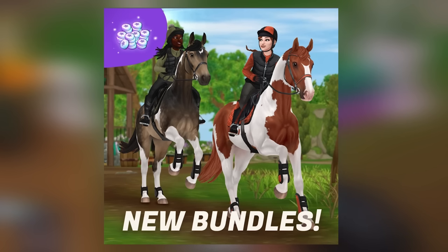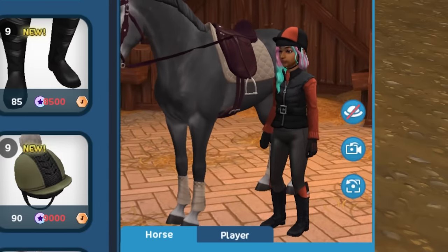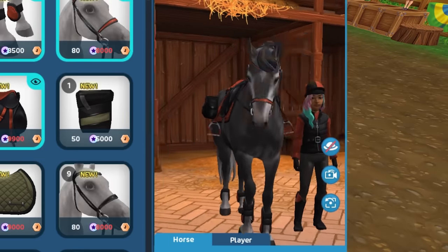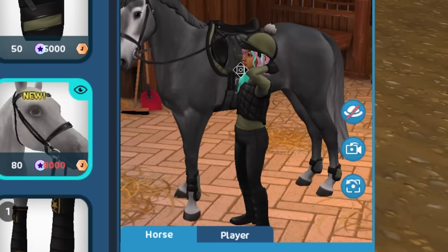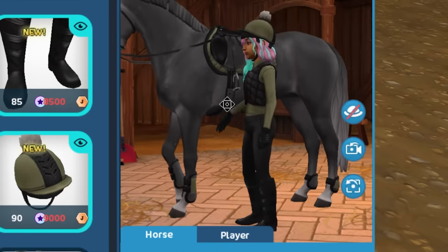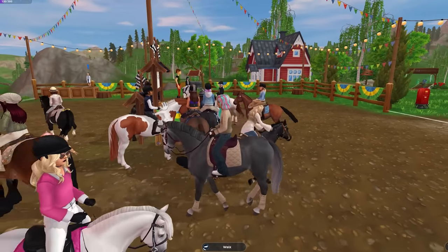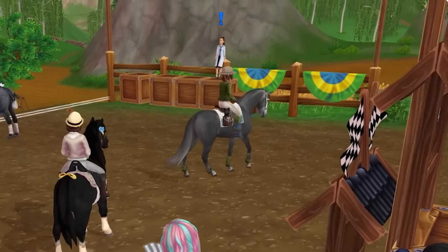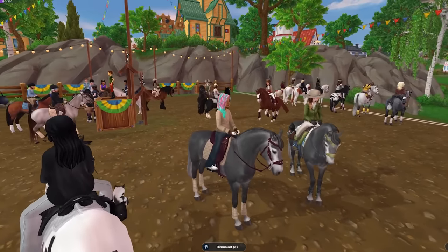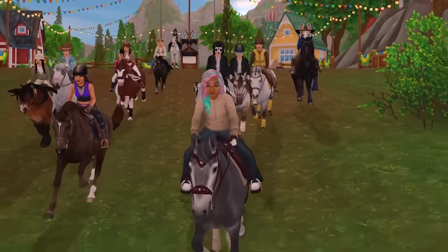Also, there are two new sets added to the game: the Tangerine Silks riding set — who says safety can't be stylish? — and the Sage Silks. I love the little pom-pom on the helmet; it's like a little riding vest with really textured gloves. I spy some new horses too — Carrot Cake, Flash, and a gray named Gray Mare. All right, we're off racing. Don't forget to redeem that code! Bye, you guys.